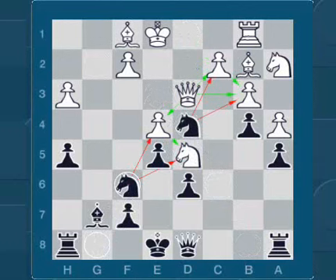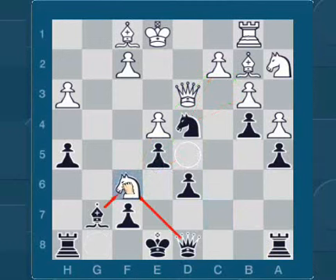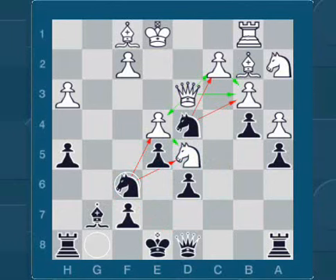Ok, and now it is white to move. Stop the video if you want now. In this position it is best to take Nc6. If you played like this, add one point.